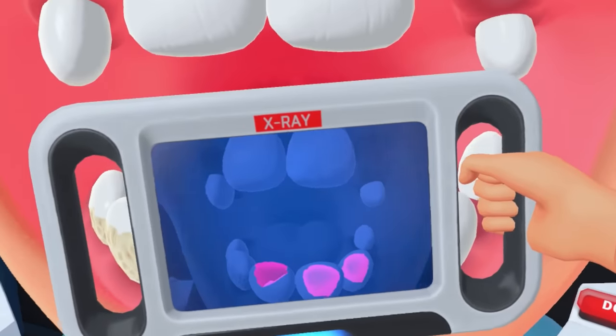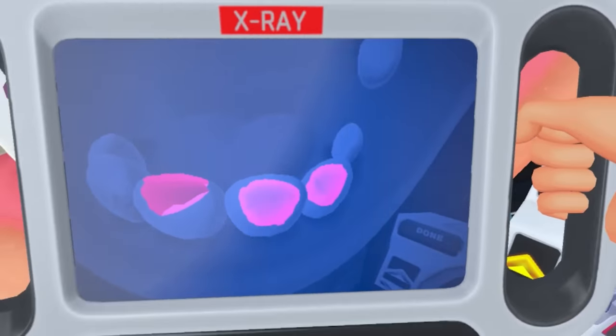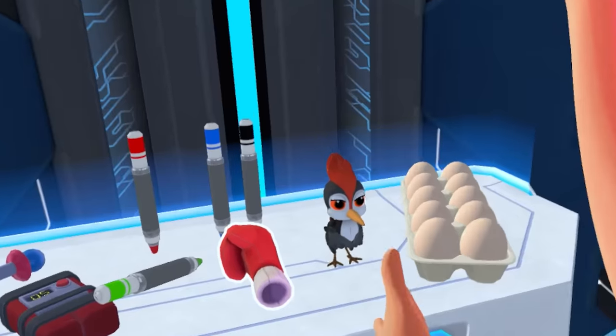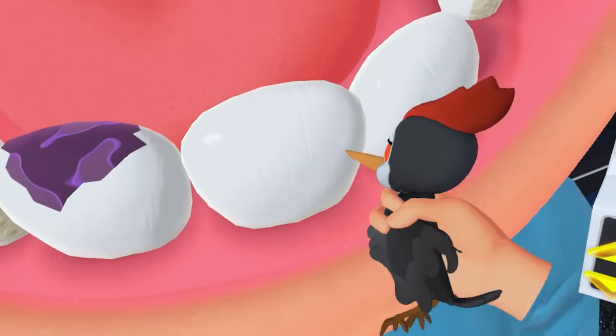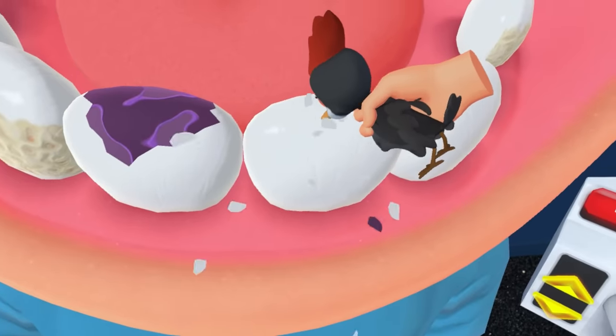Find out what the heck is going on with this guy's mouth. These look like good teeth but they're not. See that purple crap? He's got some really bad rotten teeth going on in here. I'm going to get my little bird friend. He's going to help me out. We're going to clean up this tooth. I think it just fell out of there.